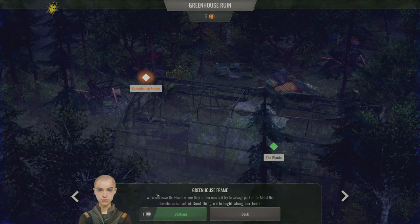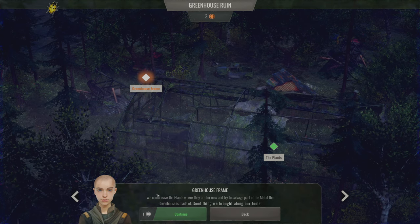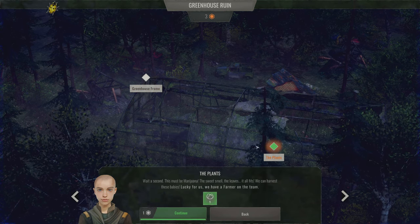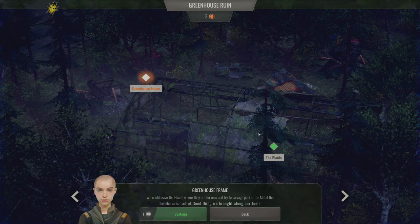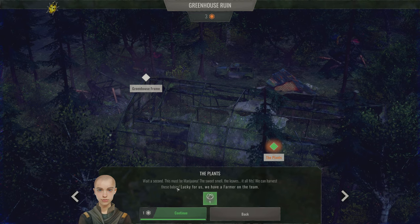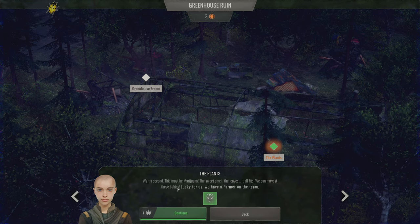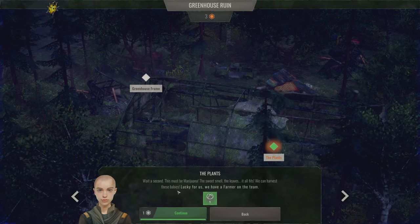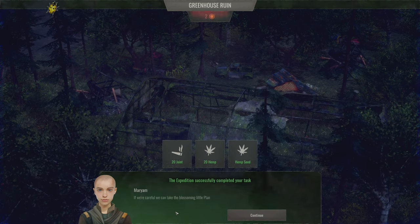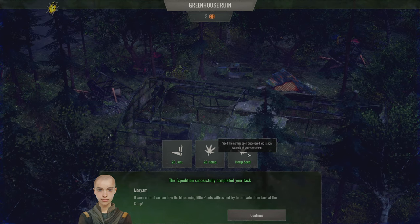We have a greenhouse frame and the plants. We could leave the plants where they are and salvage part of the metal greenhouse. Then: 'Wait a second — this must be marijuana! Oh my god, it is. The sweet smell, the leaves — it all fits. We can harvest these babies! Lucky for us we have a farmer on the team.' We got 20 joints, 20 hemp, and hemp seed — so we can grow our own now.